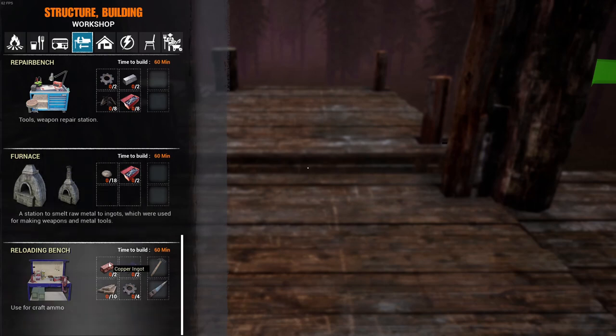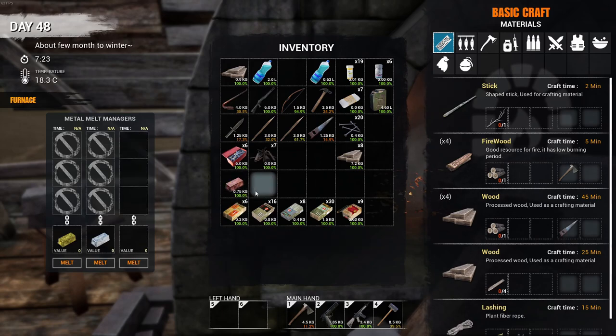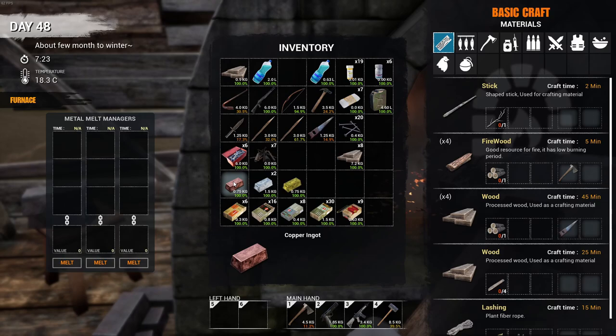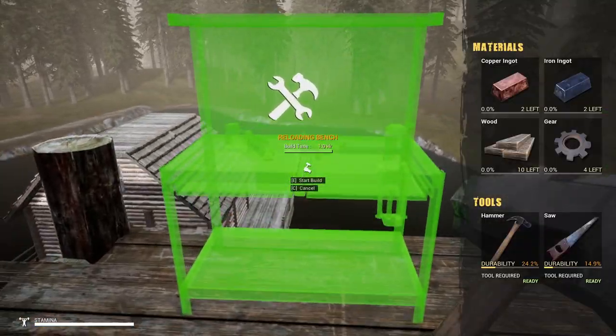It really only needs one of these brass ingots - one and one. Not bad to make a whole bunch of these, so I really shouldn't complain about that. We'll probably have to go out and do a little bit more farming. But we need to put together a crafting station to make that ammunition - the reloading bench. We need some copper ingots, iron ingots, gears, and wood. Then we can craft ammunition. I want to get that done next. I need two of these copper ingots - I think I might actually have some copper.